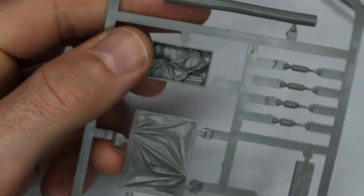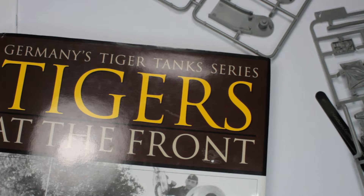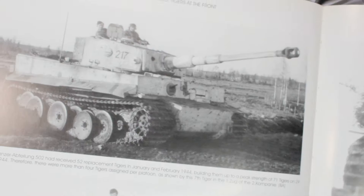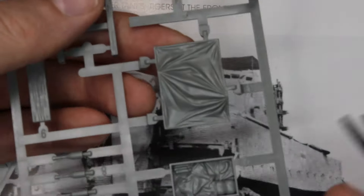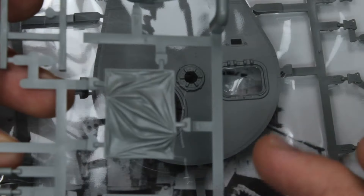Unfortunately, the canvas umbrella that goes over the turret cupola has a molding issue. I've got a picture of it in this book — you can see it clearly. The bottom edge should be square and horizontal, but Takom have molded it at an angle with a point here and a point there. So when you place it, it sits angled over the turret, which isn't correct. Where it goes over the cupola it should go straight across.